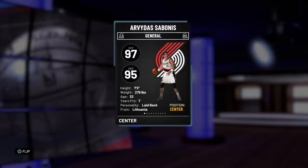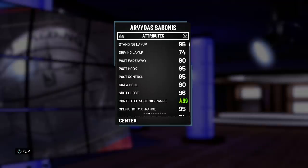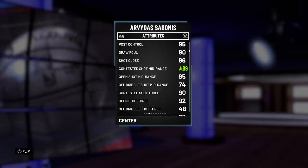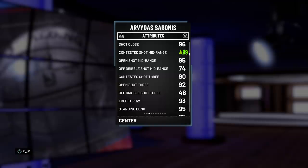Let's go right into the stats before we hop into a game. As you can see, 97 offensive overall, 95 defense, 7-foot-3 — size matters this year so he's definitely going to have an even bigger impact. 279 pounds. 74 driving layup — not surprised, he's a big man, still a bit underwhelming. His post game is nice though: 90 post fadeaway, 95 post hook, and post control. Depending on those animations he's going to be OP because again he's 7-foot-3. 90 draw fouls, really nice.